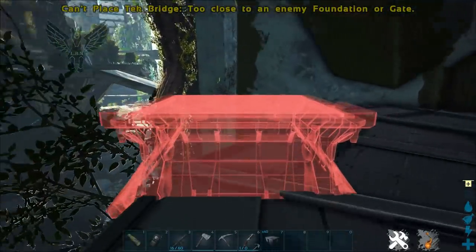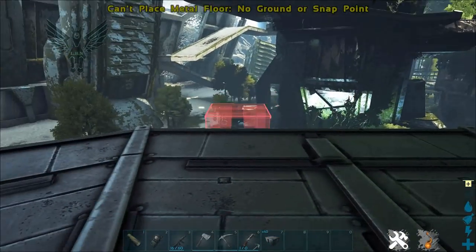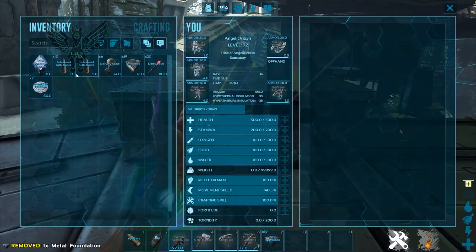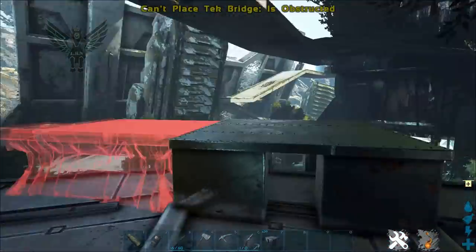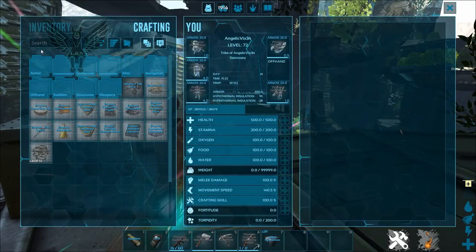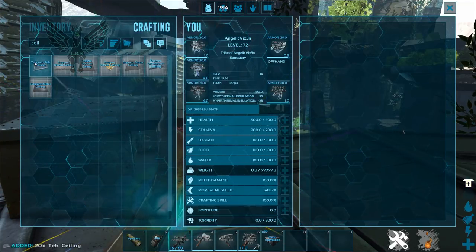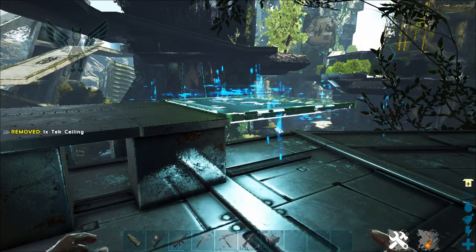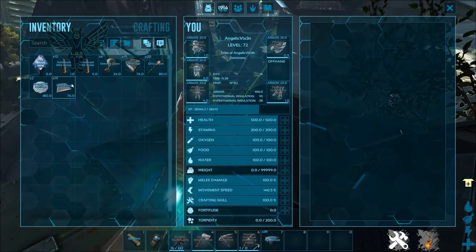If you guys see something that I'm missing you'll be able to see it better if I'm actually showing you the actual footage. As you can see, foundations — no problem. What I was doing here was putting down foundations to see if I could then connect possibly to the foundation. As you can see they snap, but it's red because they are not designed to connect to platforms. I do hope Wildcard changes that. What I'm trying here is to see if putting on a ceiling might let me connect the tech bridge — none of which worked.